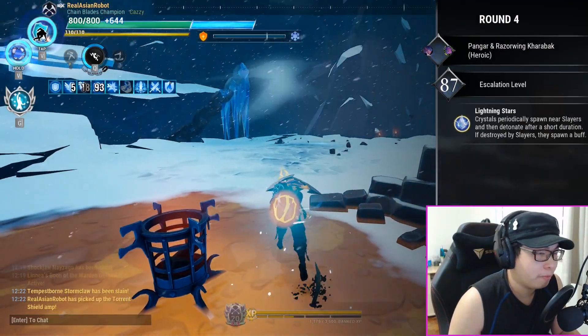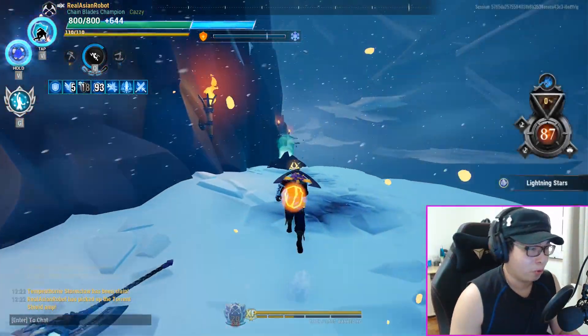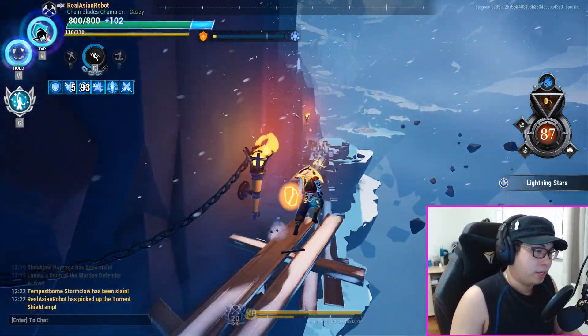Now we have Torren Shields, which means even more shields, which means even more crits, which means even more damage on Bastion. We are in a very good position and we're going to hit Escalation Level 90.